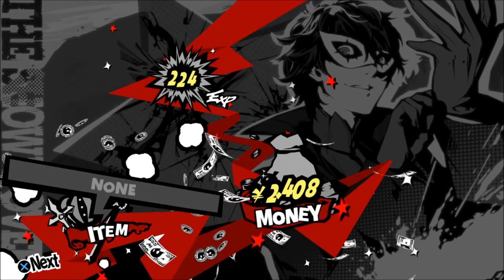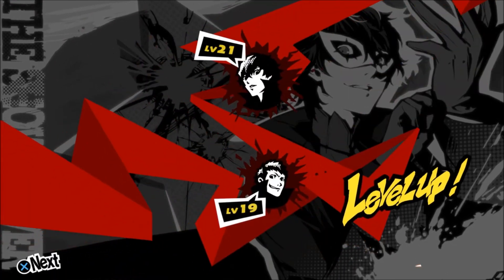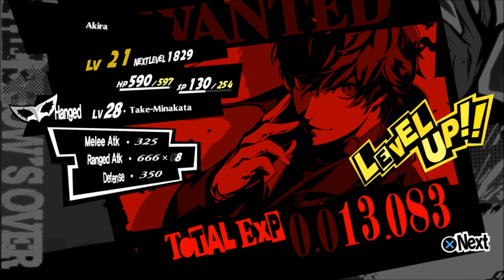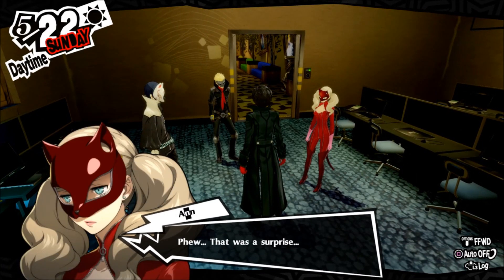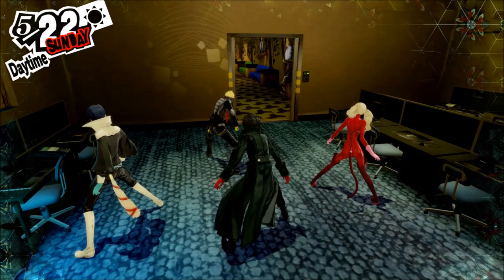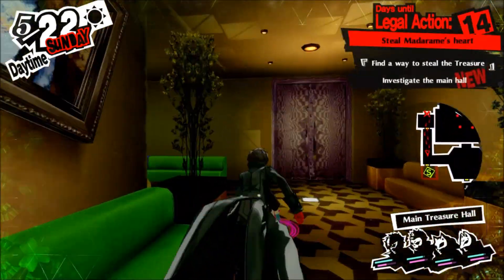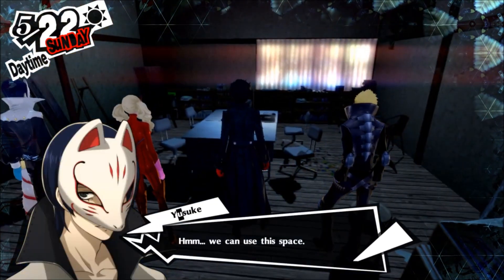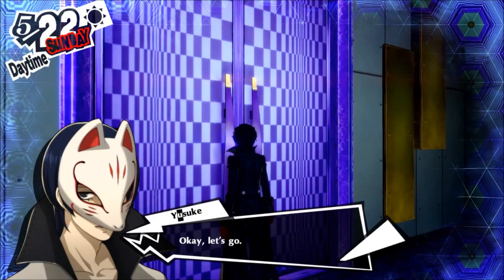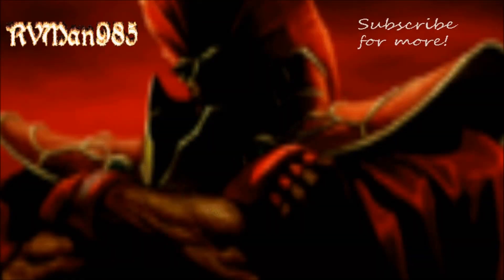Now we can go to the safe room and call it a part. Ryuji went to level 19 — I know who I'm taking with me to Madarame's battle. Let's stop right here because we're not done with the infiltration just yet. We've got one last thing to do before we're done infiltrating Madarame's palace. This is RVman985 — I'll see you next time as we get the final will seed and complete the infiltration. Peace out, take care, and see you in part 33.